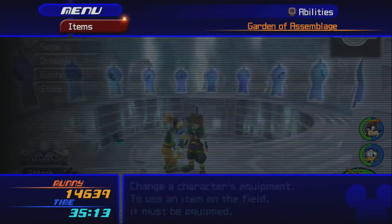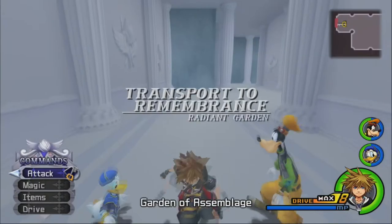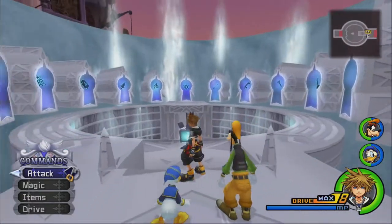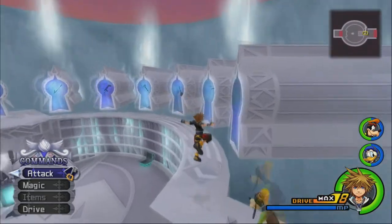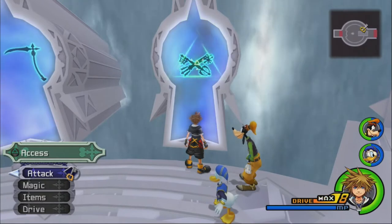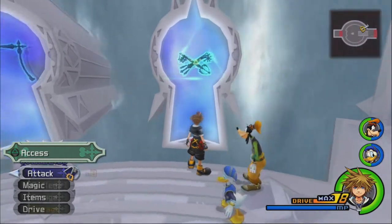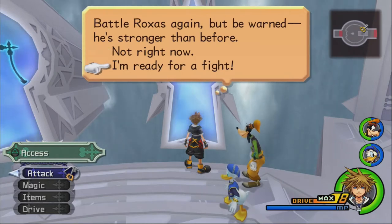I also have way more ethers than I know what to do with. I was thinking about what order to do the Data Organization in, and I think a good way is to start with the lowest ranking member and work our way to number one. So we're basically going to start with number 13, then 12, then 11, all the way up to number one, which is Xemnas. For the first fight, we have Organization member number 13, which is Roxas. Depending on who you ask, Roxas is either one of the toughest of the Data Org fights or one of the easier ones — I'm not going to say which I think right now, because I will probably end up eating my words.